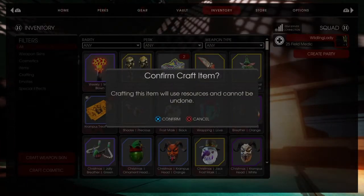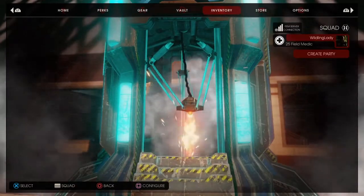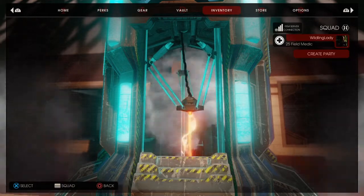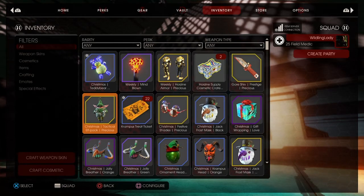Let's see what we got. Crafting items and resources cannot be undone — understood. Our first item: oh, a Christmas Teddy Bear Backpack! Oh my gosh, I did not have this. This thing is beautiful, I love it!